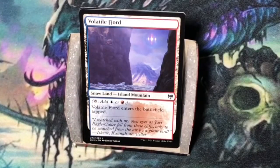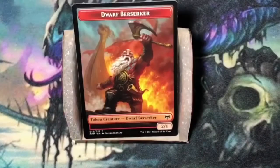Volatile Fjord — a snow land, island mountain. It enters the battlefield tapped. In draft I try to get as many of these as possible, even if I'm only playing one of the colors, because snow lands are at a premium. And then a Dwarf Berserker creature token.